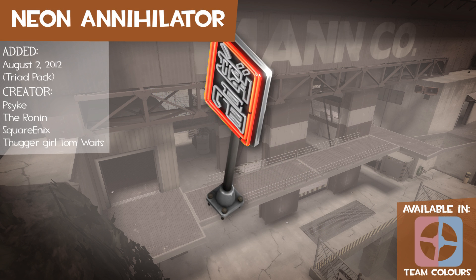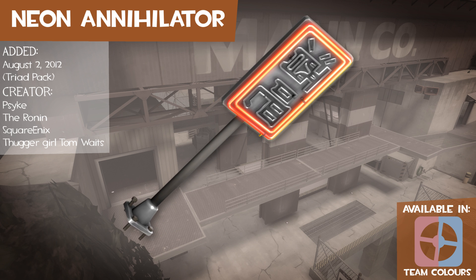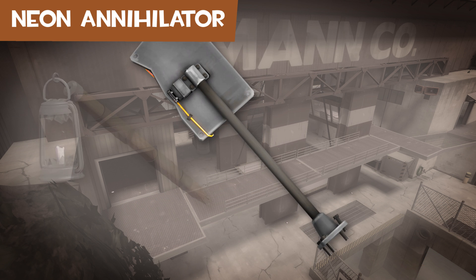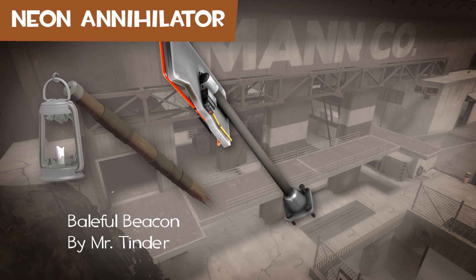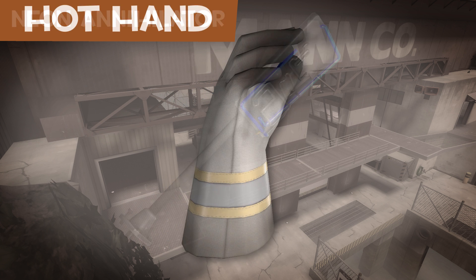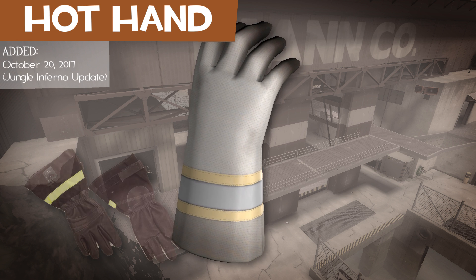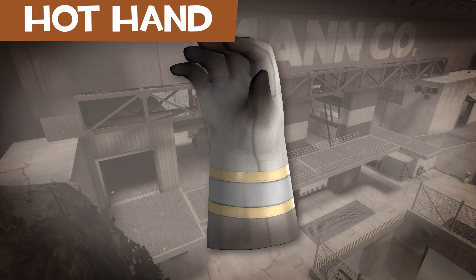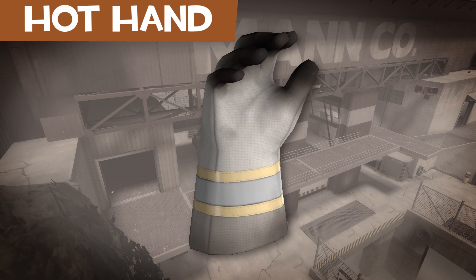The Neon Annihilator is a neon sign with a Chinese word for bar written on it. It was originally going to be a lantern but it was changed because an unreleased weapon called the Baleful Beacon was too similar. The Hot Hand is a fireman's glove. It was originally going to be called the Slap Attack, which I don't know if it was a better name or not.